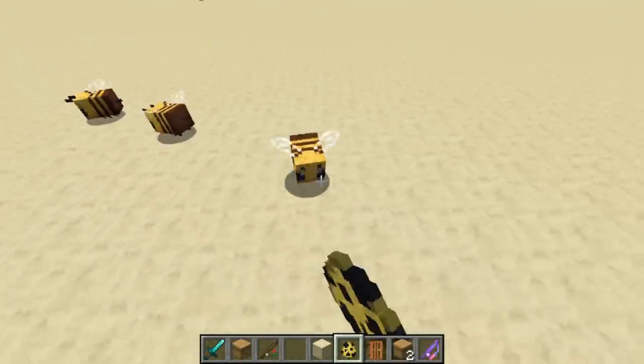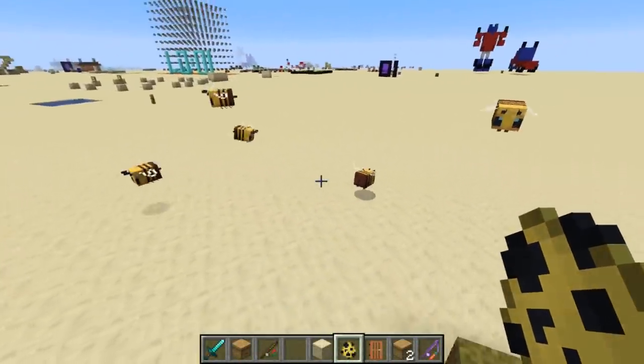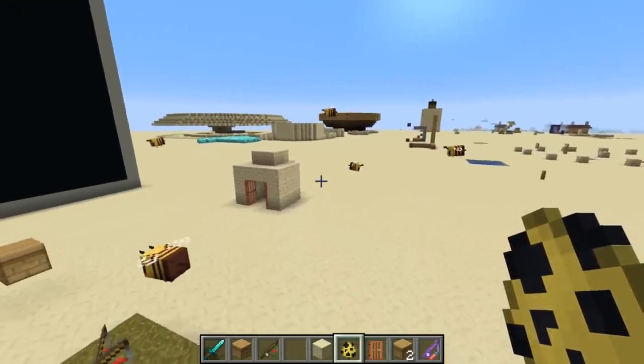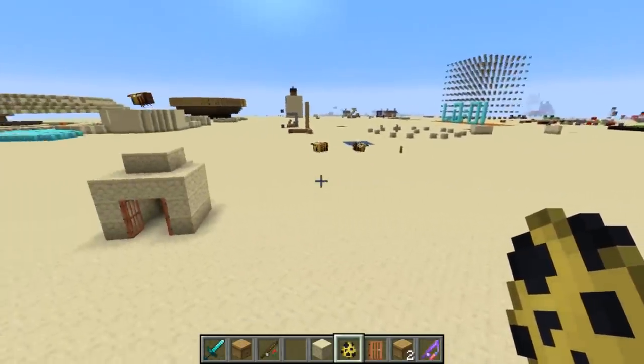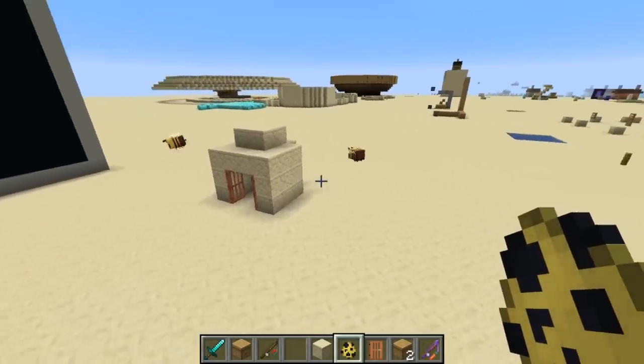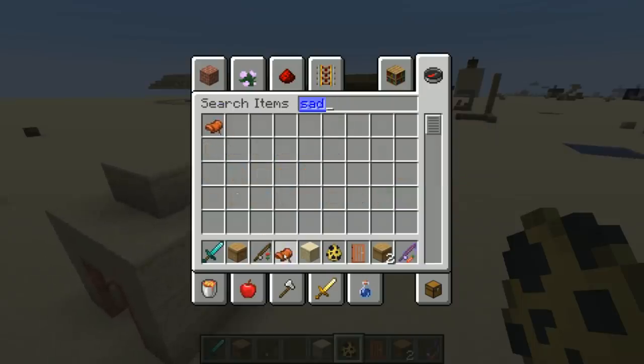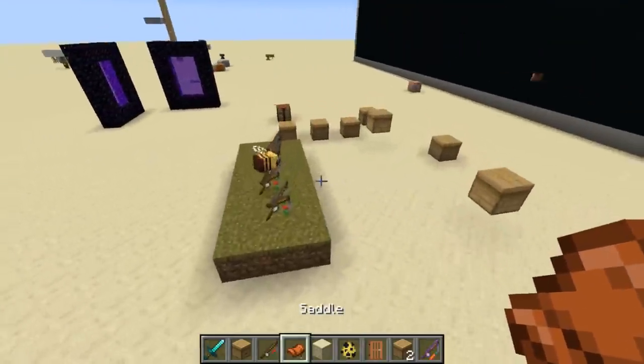Welcome back, Sethling here. Yesterday I made a video showing the new bees that Mojang added to Minecraft Snapshot 19w34a — this is the first 1.15 snapshot. And today I want to show you a data pack that I made that adds rideability to the bees.